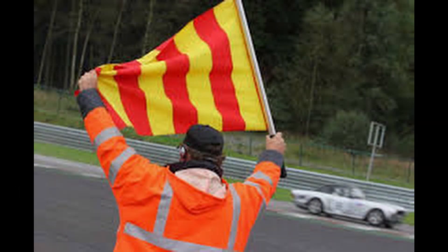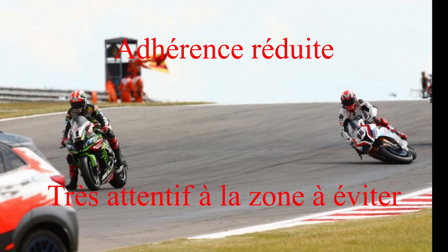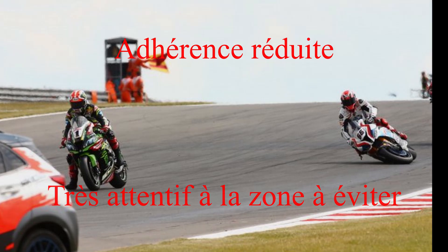Ensuite, le drapeau rouge et jaune rayé. Celui-ci va vous indiquer qu'en règle générale il y a de l'huile sur la piste, souvent parce qu'une voiture a crashé, il y a l'huile qui a coulé, ou un moteur qui casse. Vous avez de l'huile sur la piste à une certaine zone, donc vous aurez une partie d'adhérence moins bonne. Il faut vraiment faire attention : regardez bien la piste, essayez de voir où est cette zone d'huile pour l'éviter. Une fois que la zone est passée, vous aurez normalement un drapeau vert agité juste après.